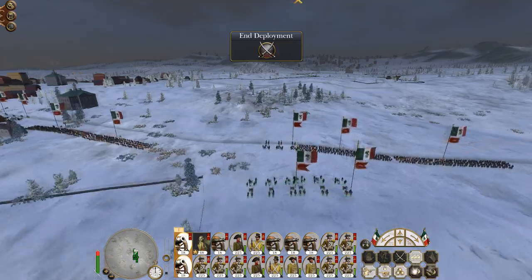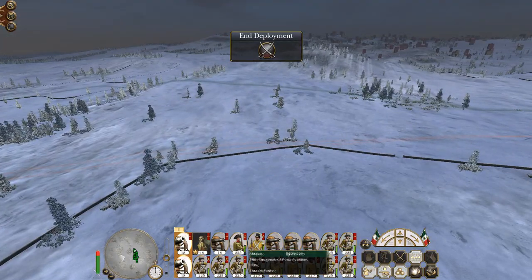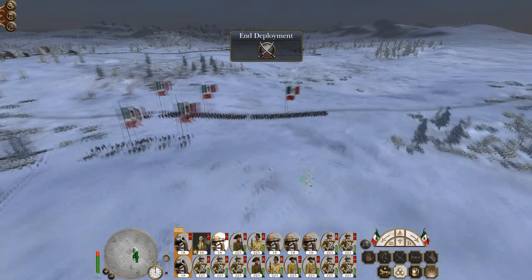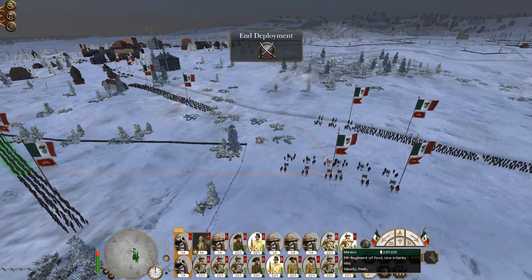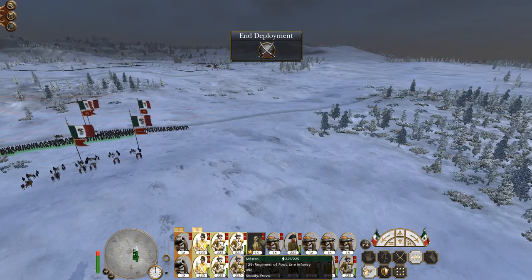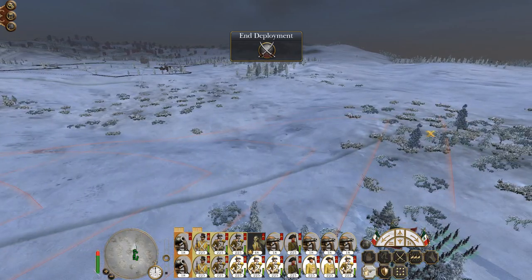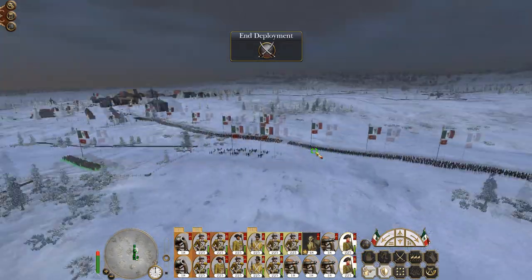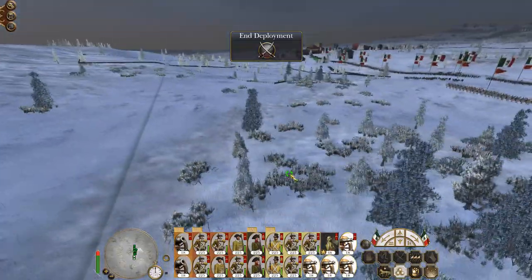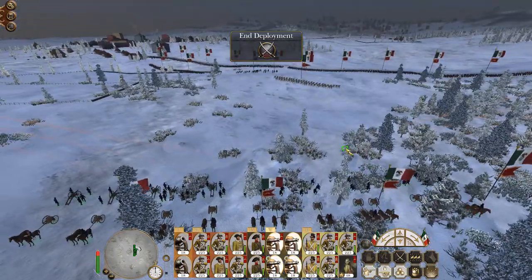Let's deposit my howitzers here, still having them fire round shot to try to take out their mortars wherever they spawn. Let's put some elite infantry advancing close to the town, and get some other infantry ready to advance on the right because we want to trap them in the corner of the map wherever they spawn. Fusiliers, hold here for now. My artillery — I might just put them back here as a big battery to try to lob shells into the howitzers.